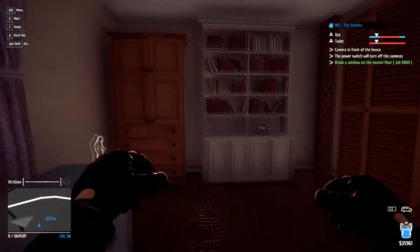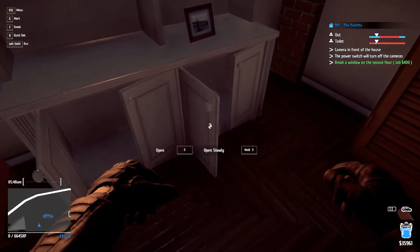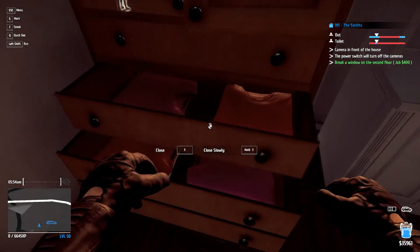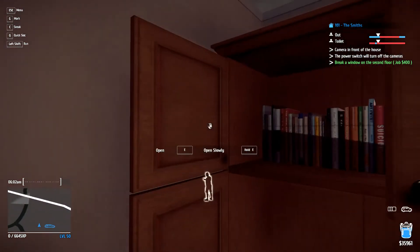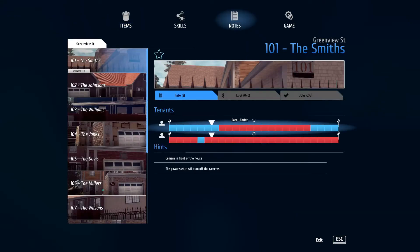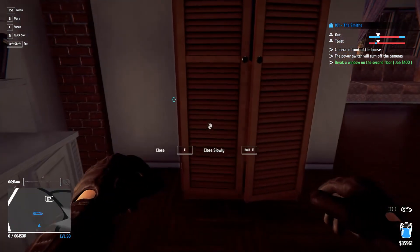I'll just have to check everything here. I don't know where that other person goes when they come home. Let's check the schedule notes: porch, kitchen, toilet, garage, living room, toilet too. So I have until noon before the chick comes upstairs, and even then they go to the toilet. I have until 10 a.m. before anyone comes upstairs, so I'm not really in a rush. It would be a very quick hide, then wait for them to go out.